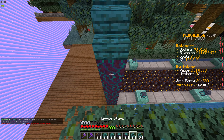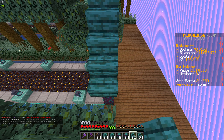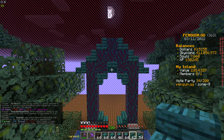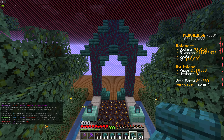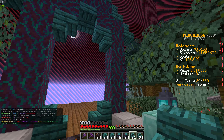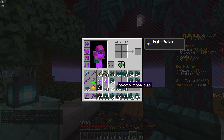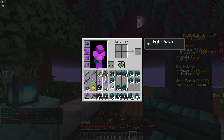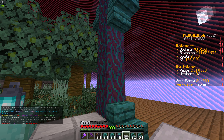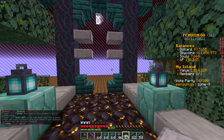That already looks a bit better. Maybe at the top we can just do it like so. We don't want it like that — we want it the other way around. So we'll smash it over this way, put it downwards, like so. That already looks a lot better with the stairs making it look a bit cooler.